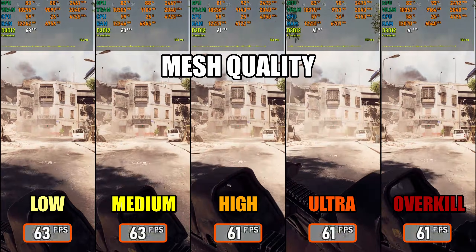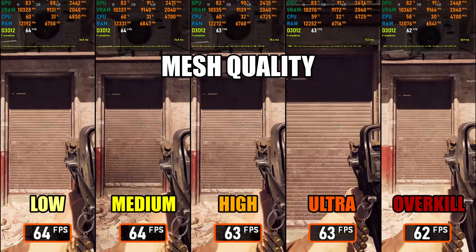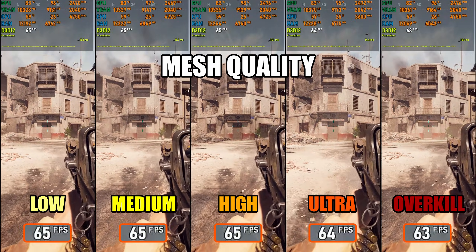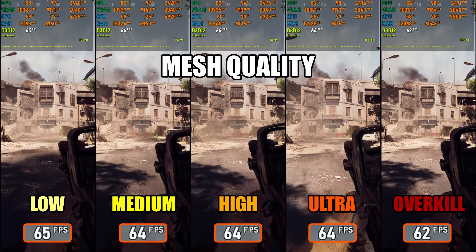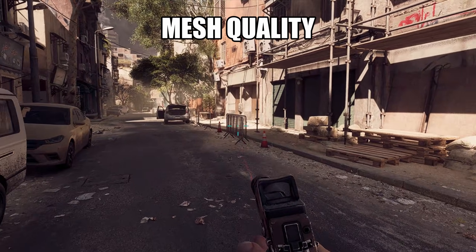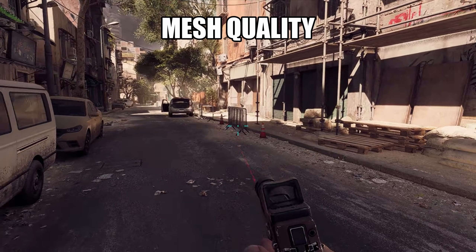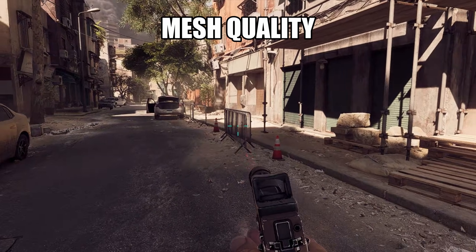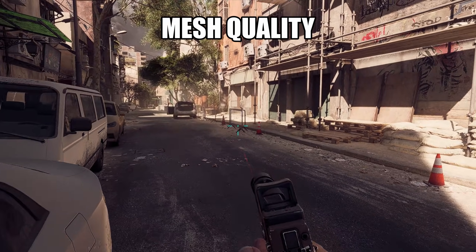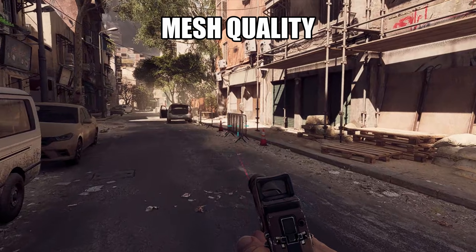Continuing with Mesh Quality, which controls how detailed world geometry and objects appear at distance — basically how far away the game keeps using high-poly models before switching to simpler ones. It also affects object pop-in: higher settings minimize it, making the environment look more consistent. Performance-wise, there's almost no difference between presets — the setting is slightly more CPU-intensive, but modern systems handle it without issue. I'd recommend High or Ultra for a smoother visual transition without any noticeable FPS loss. A good example: at lower settings, a temporary fence's metal support bars visibly appear and disappear depending on how close you get, but raising mesh quality reduces that effect noticeably.